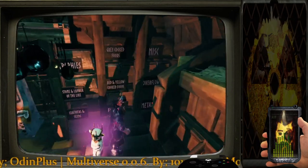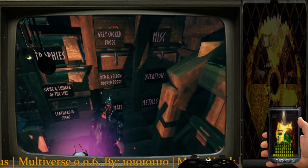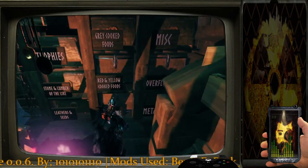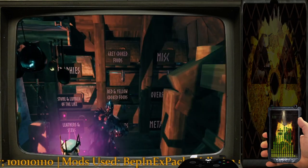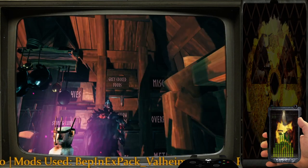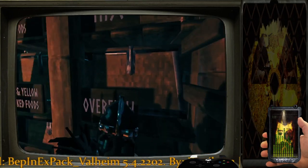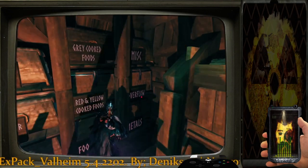On the back wall you can see I've got everything I could possibly need stored right up here on the shelves. Got my trophies, stone and lumber, leathers and seeds. The whole middle row is just food items — cooked red and yellow foods for health and energy, and then gray foods at the top which are a split between health and stamina. I've got my metals, and a random overflow and miscellaneous box up at the top on the far right hand side.